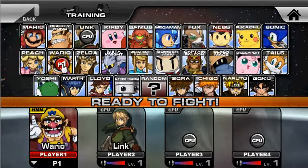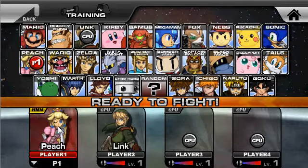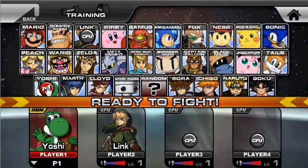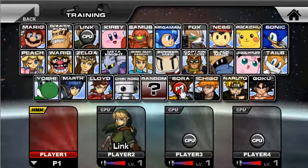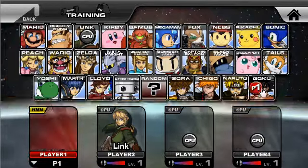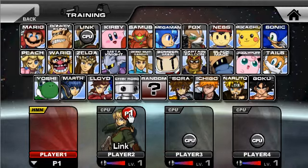Still can't change colors. That's Mario, Peach's face — look at Peach's face, oh my god, that looks awkward to say the least — and that's Yoshi's, Marth's, Lloyd's mouth, and that's Chibi-Robo, Sora, Ichigo, Naruto, and Goku. Why did they put anime characters in here, anyway?